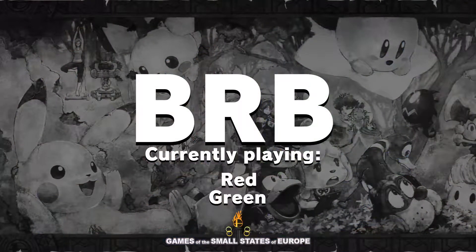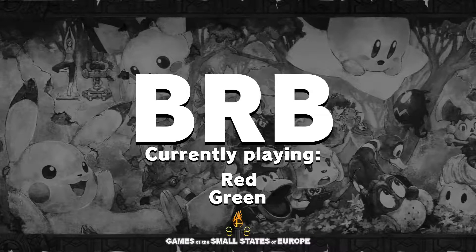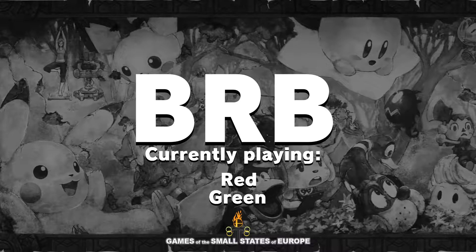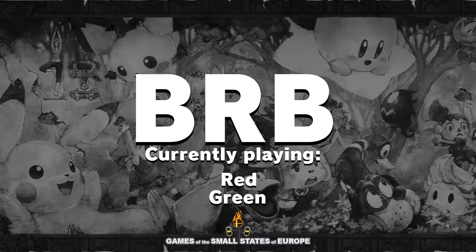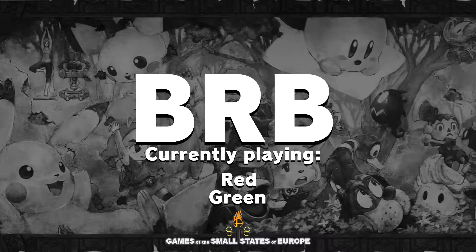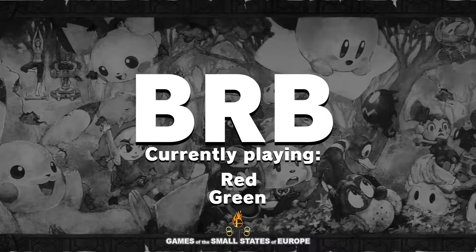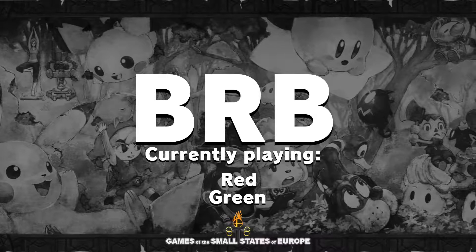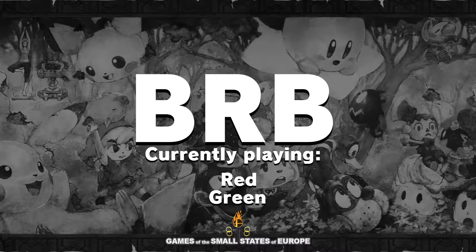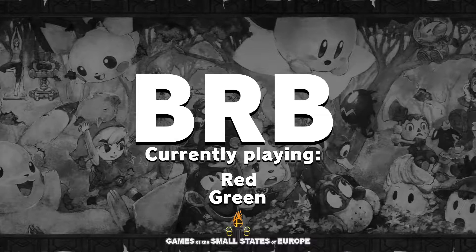A solid performance from Red right there. I want to see more patience from Green, but that's unfortunately not how many Yoshi players like to approach this matchup. They want to abuse Ivysaur's grounded weakness, so you're going to see Yoshi jumping in with nairs trying to apply pressure. But the problem is Ivysaur does have back air out of shield, which is quite a fast option for this character. Green's landings were horribly unsafe for the most part — trying to short hop nair into a shielding Charizard like that, you're going to get up-smashed immediately.